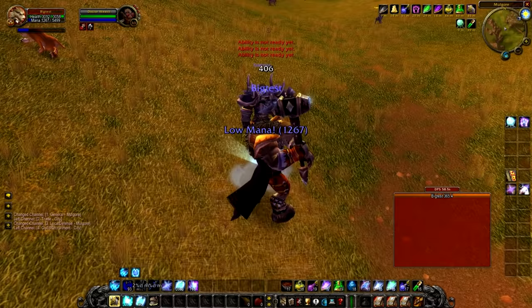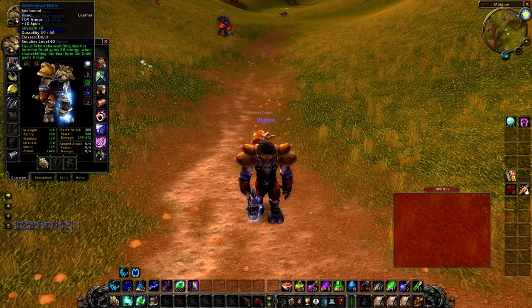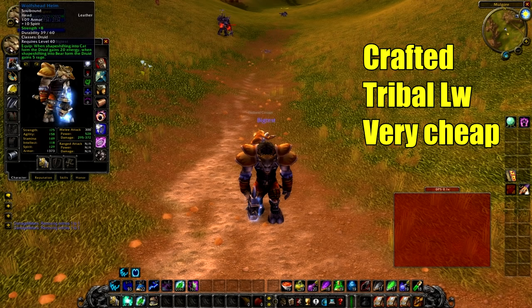For gear, some pieces are extremely important and others you can use alternatives for. We'll start with the most important one first: the Wolf's Head Helm. This item is crafted by a tribal leatherworker, it's really cheap, around level 54, but you absolutely have to have it. I'll explain why later in the rotation section.